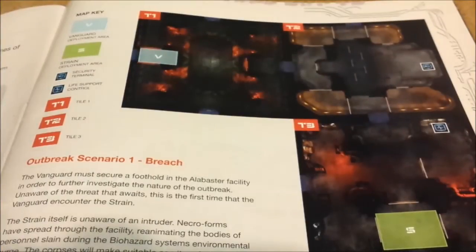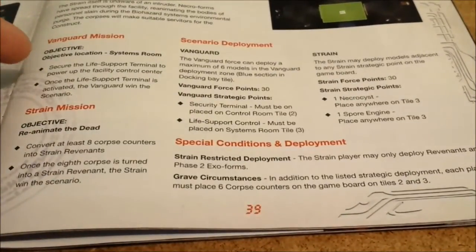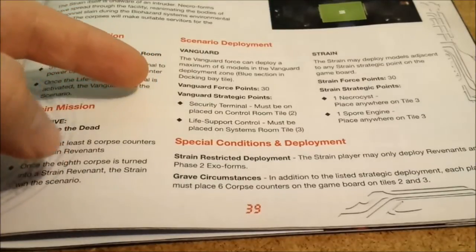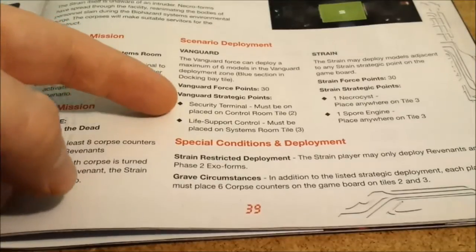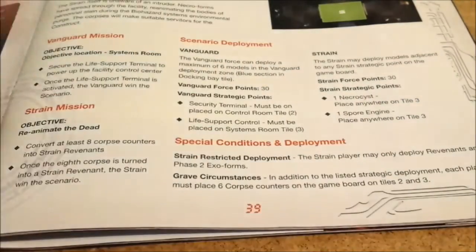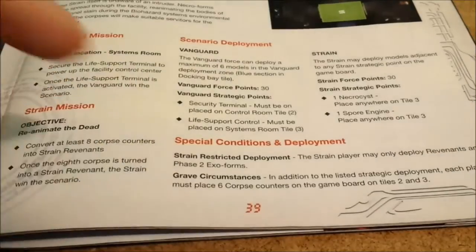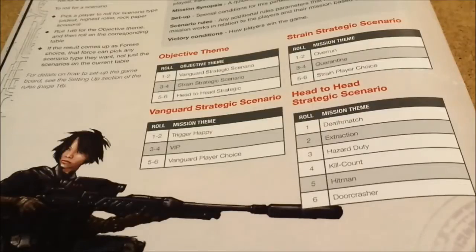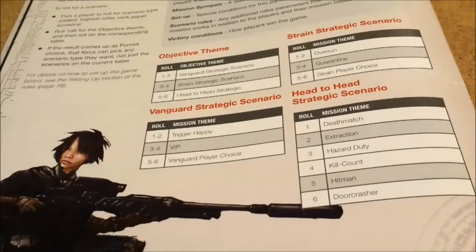Now you need to decide how you want to play. There's the campaign and strategic setup. The campaign goes through a storyline — the setup gives you a key to the map, flavor text for the story, specific objectives for the Vanguard and the Strain, scenario deployment rules for building your army and force points, setup for special objective tokens, and special conditions that change any base game rules for that mission. Campaign setup is on page 39 in version 1 or page 43 in version 2. Strategic is on page 34 in version 1 or page 38 in version 2.